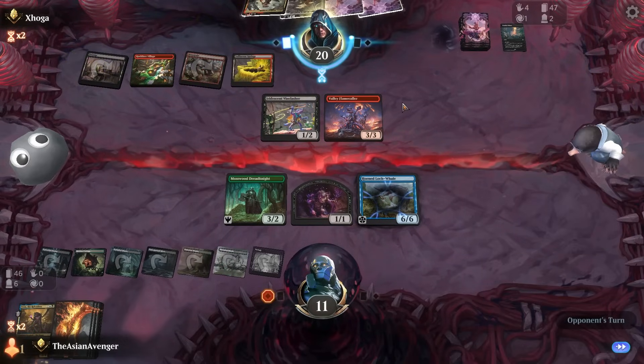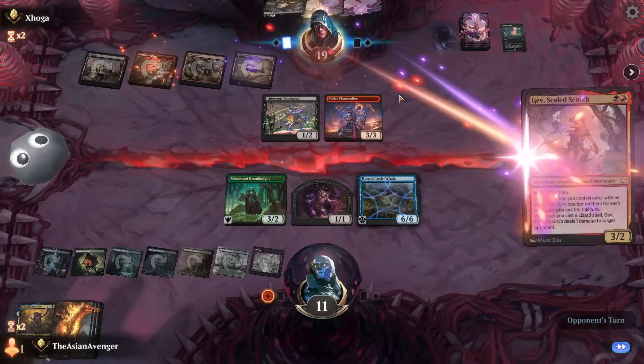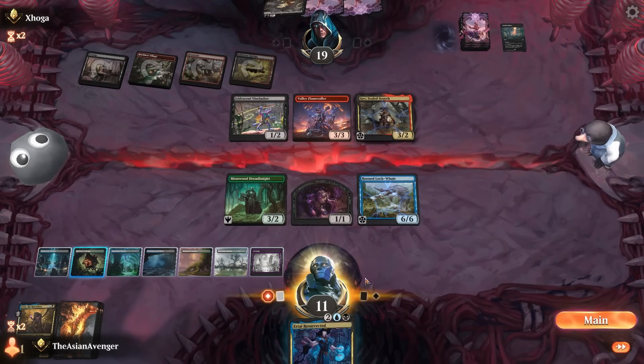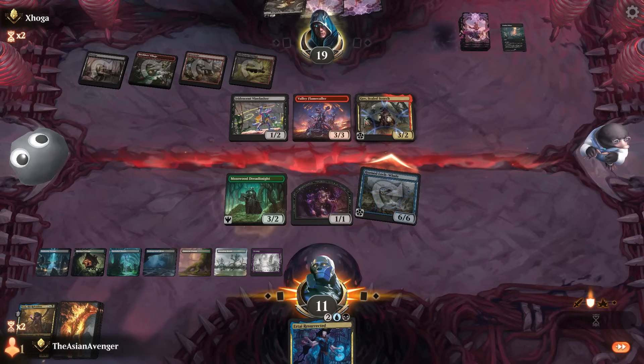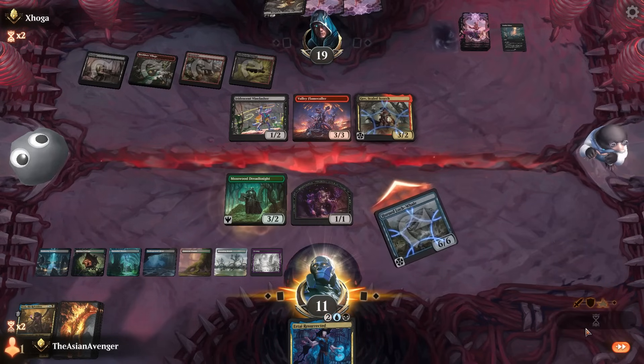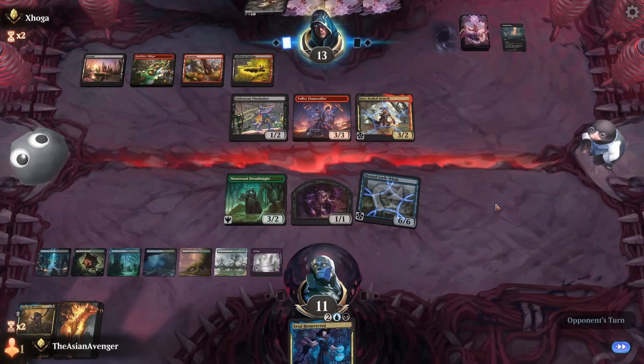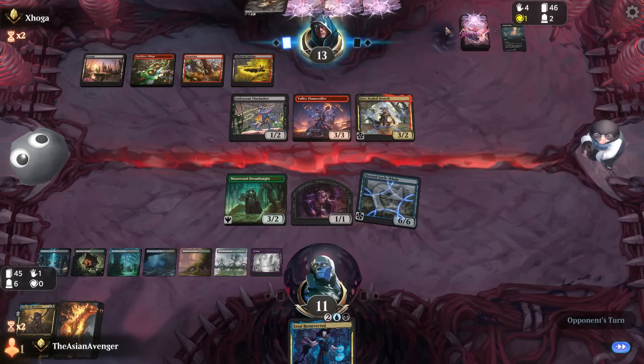They're going to get Gev again. Urtai here is looking pretty good — they're not going to do anything, that's great. I'll just keep attacking. Now I think I'm in the driver's seat — I've got the whale. Maybe they play a land. I can either kill the Valley Flame Caller or Gev. They're probably going to play Thought Stalker anyway — they want me to get rid of my last card.